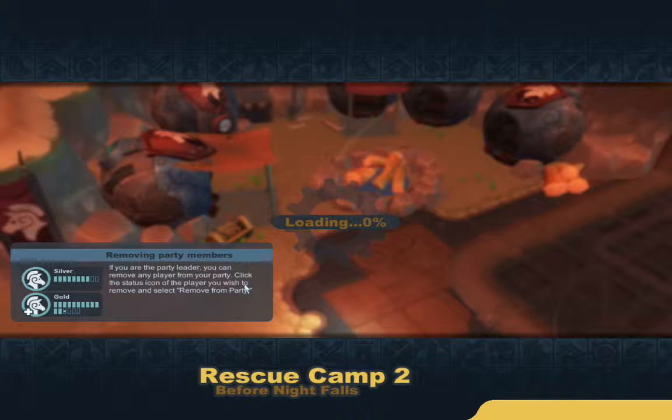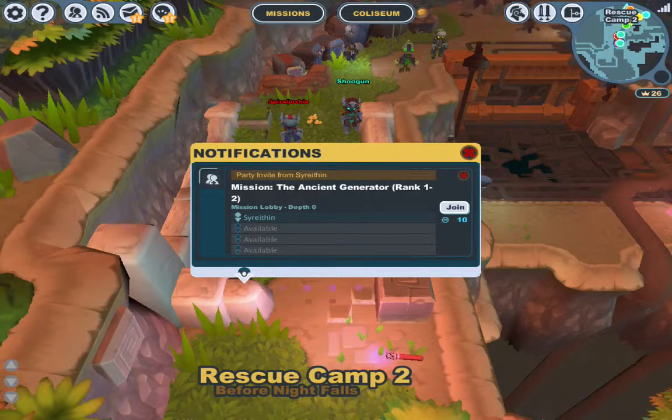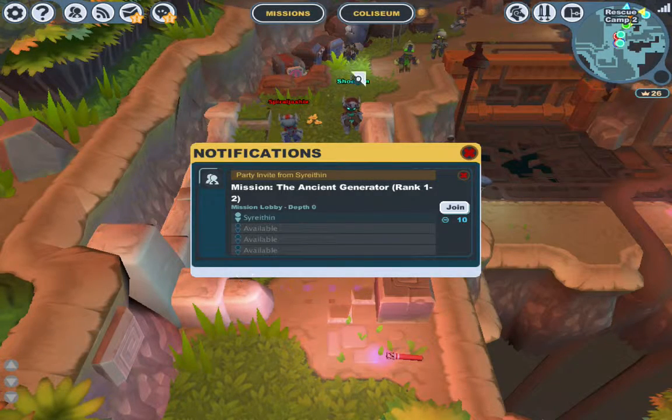Go to the rescue camp. Is that what the place is — the main place? Rescue camp? Yes. I'm inviting you now. It's probably gonna pop up in your mail. Did it say I invited you to a party? Yeah.